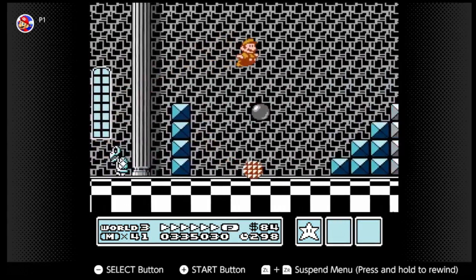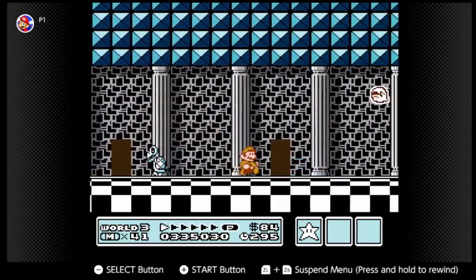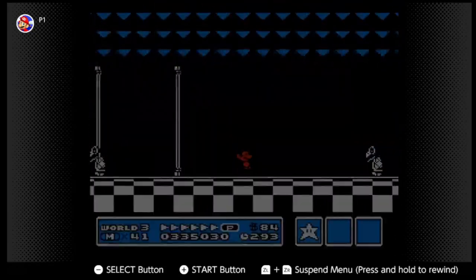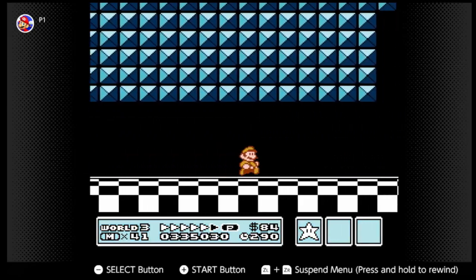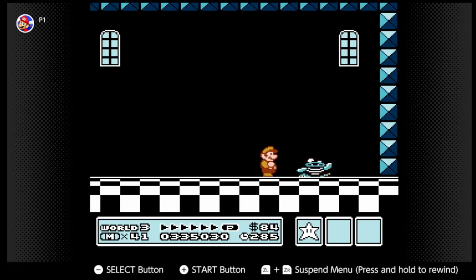Interestingly enough, if you know which door to go in, you can end the stage in like ten seconds. We go in the sixth door right here, and if you have Fireball it'll make it easier. We're gonna end the stage in fifteen seconds. Fifteen seconds exactly — we ended the stage in fifteen seconds.